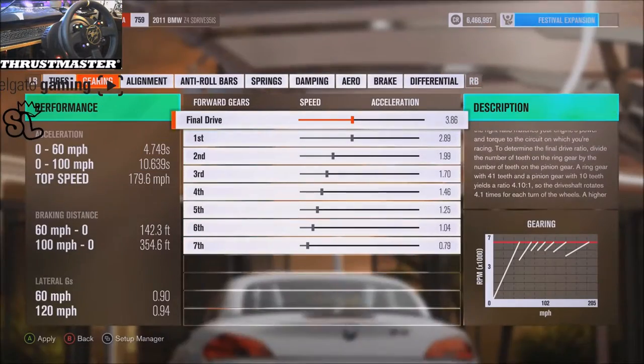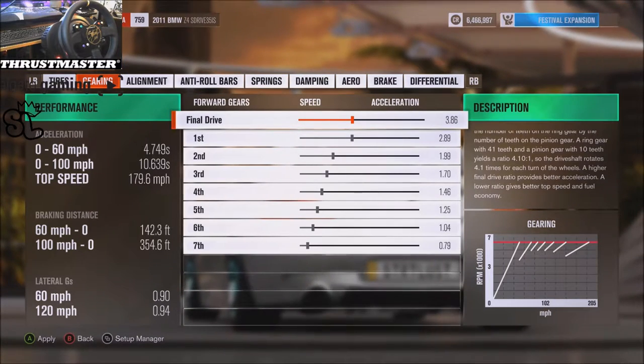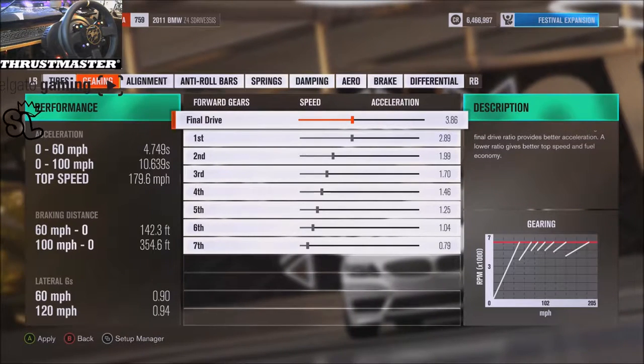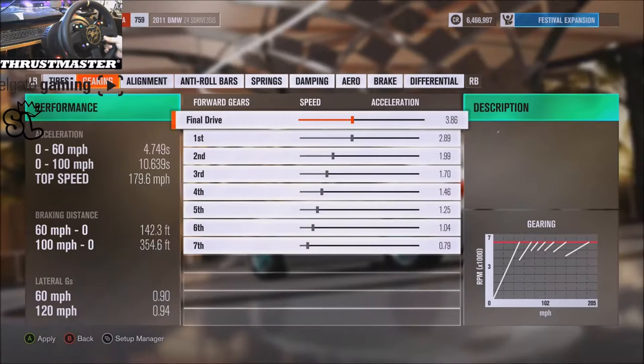Cars with more than six gears are a little bit more tricky to tune, but you kind of just got to remember what it would look like if the extra gears weren't there, and then go from there. If seventh, eighth, et cetera weren't there, you just make your own gears.